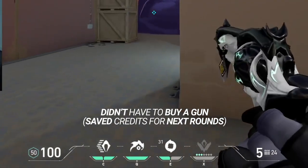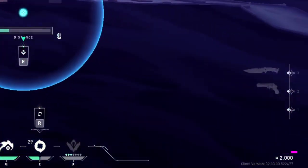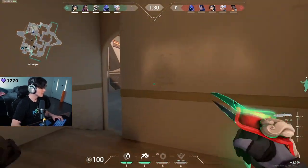Because Flexinja picked up 3 kills this round and survived with his Sheriff, he's able to carry it into the next round where he buys full armor, and now has an extra 900 credits from those 3 kills. After purchasing full armor and all of the abilities, Flex still has 2000 credits to spare, which is definitely a nice chunk of change to have left over.